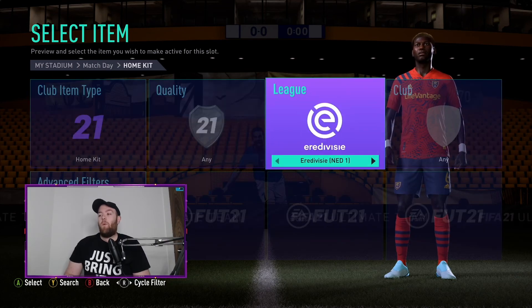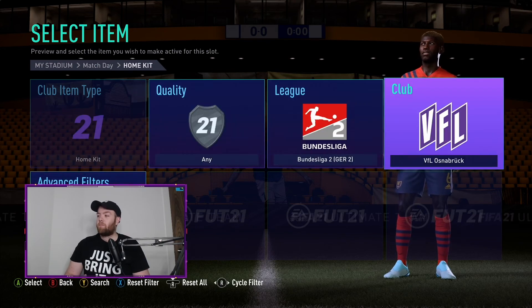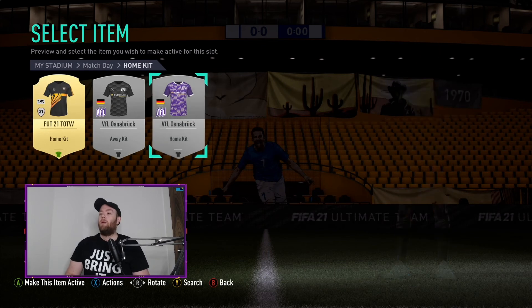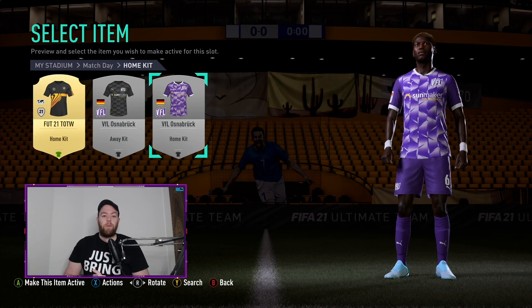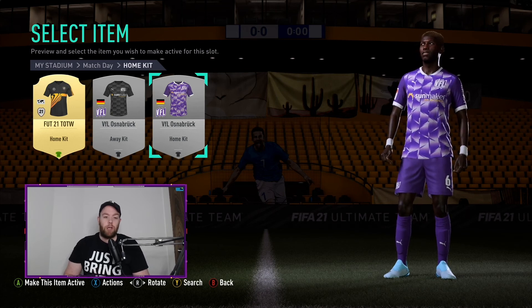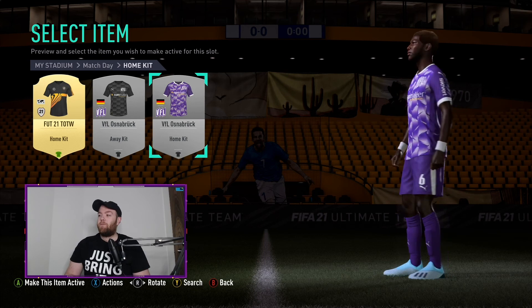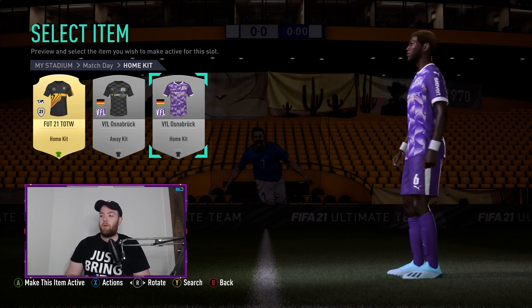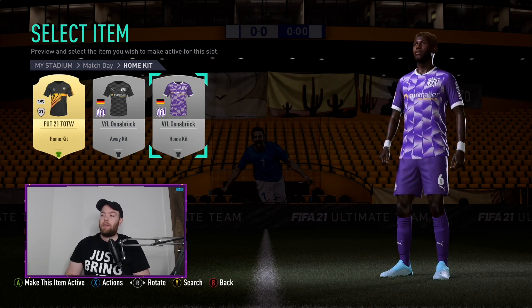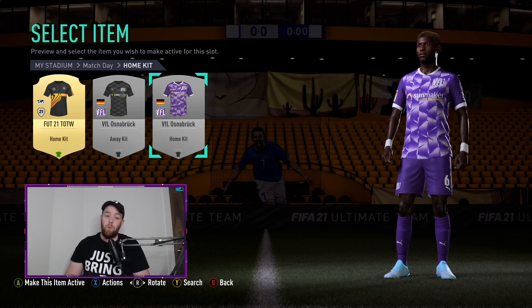And in at number 1 — drumroll please — we are going for the German second tier, VfL Osnabrück. I think I pronounced that right, hopefully I did. I've chosen this because when I was a kid I used to watch Dream Team, and of course Harchester United had a purple kit — I always used to love it. I think this is one of the very few purple kits in the game. On the back it looks like the Harchester kit, and even on the front the way the pattern stands out makes it the number one home kit for me.